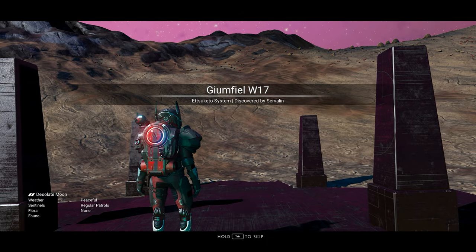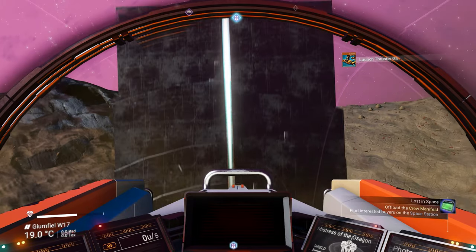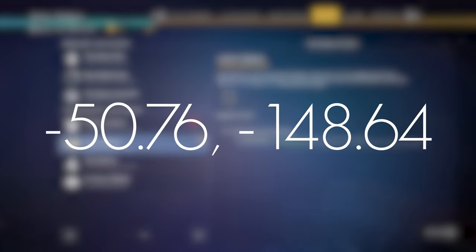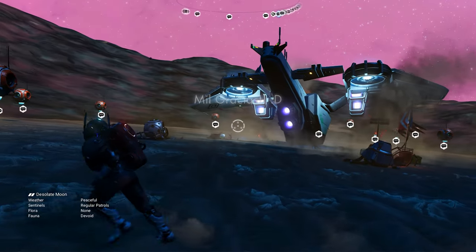On the other side of the portal, you will be on the planet in question, so just get in your ship, take off, and head to the communications station. If the comm stations aren't visible, then head to the coordinates minus 50.76 by minus 148.64. There you'll find this excellent hauler that you can claim right away.